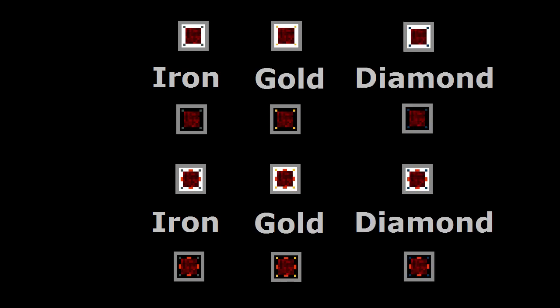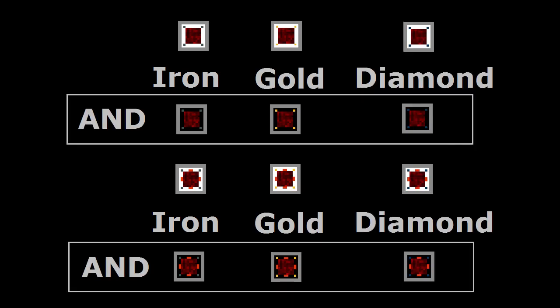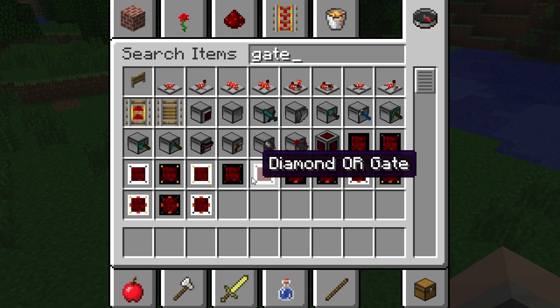All iron, gold and diamond gates will have both AND as well as OR variations. This is clearly stated in the gate's name. On top of that, they're also colour coded. AND gates are black, OR gates are white.